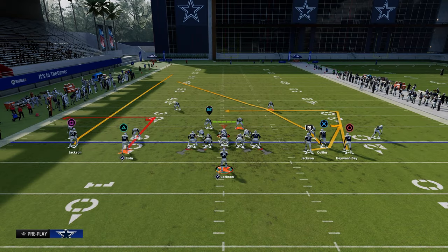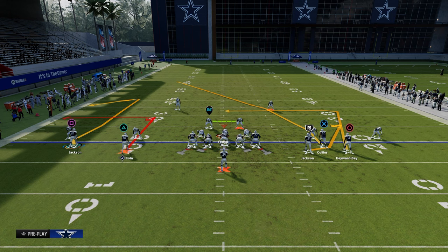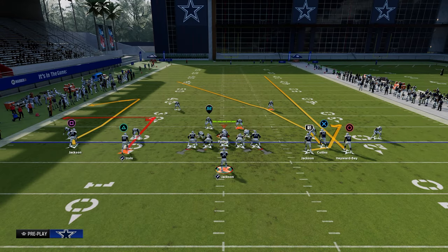From a route combination perspective, all you need to do for the cover three bomb aspect of the route combo is put the outside receiver on the left on a comeback route. Then streak the right side receiver on the outside of the bunch, and everything else is pretty much up to you.